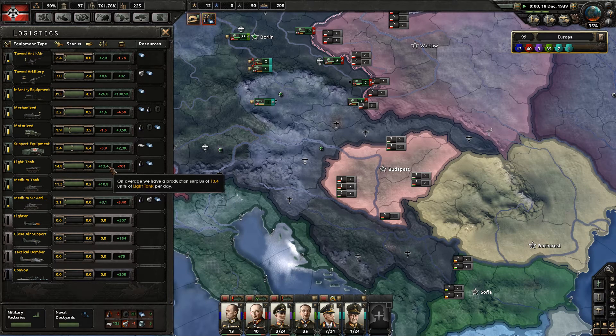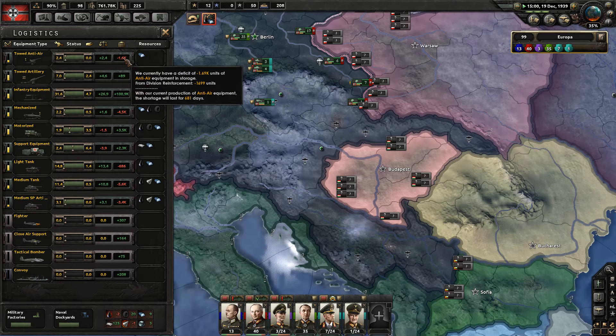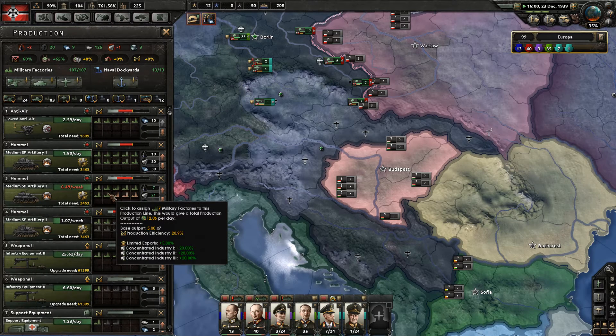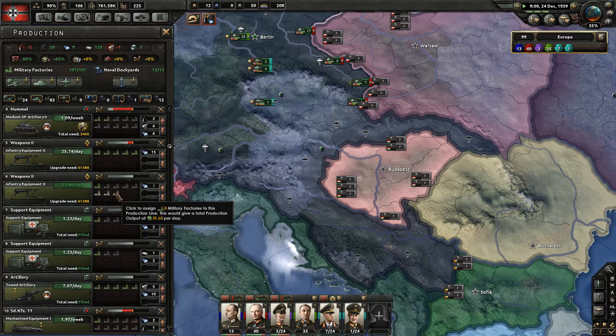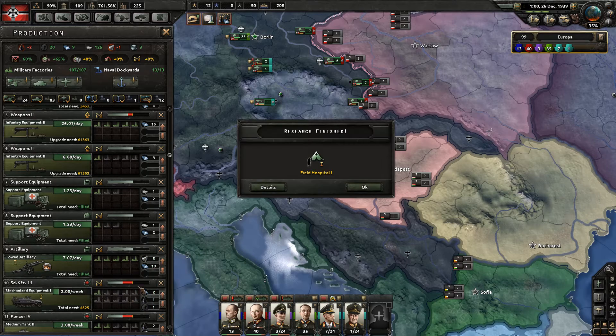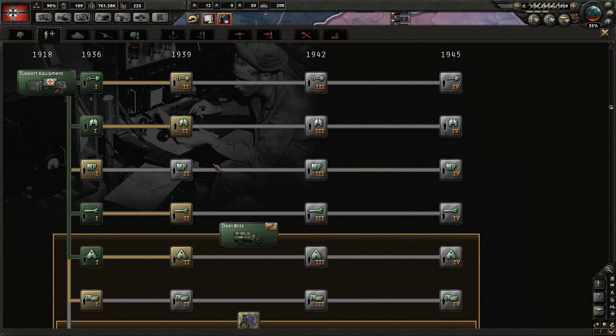It seems the oil is missing for the light tanks — that's not really a problem. Toad anti-air is going to be a problem though — definitely need to get there, and I think we also need to upgrade toad artillery to toad artillery 2. Let's check the total upgrade need. Artillery total need is filled, but we should check the upgrade need. That's odd. We've got the field hospital — very good, very important.